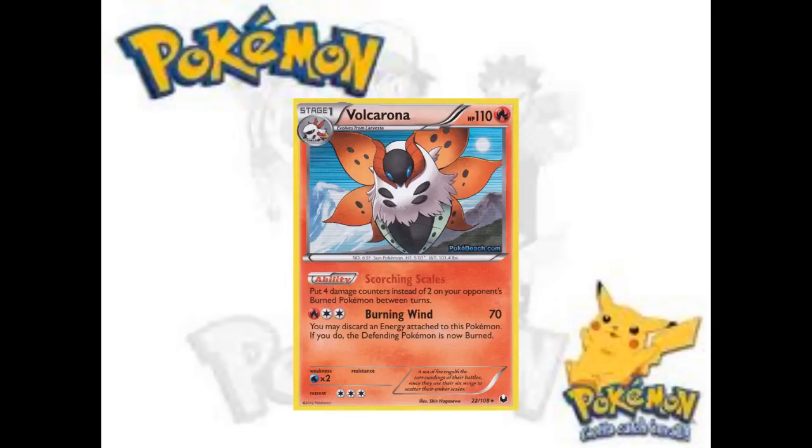Moving on, there's Volcarona, whose ability and attack kind of seem to have some synergy — is there anything there? Burn is the worst status to have, I think — I guess other than confusion. The problem with Volcarona's ability is that you're not sure you're placing damage counters, because your opponent could just flip all heads and then you have a wasted ability. It kind of makes it higher variance — if you get more heads it's way better, but if you get more tails it's way worse. You'd still only be doing 110, which isn't that good.